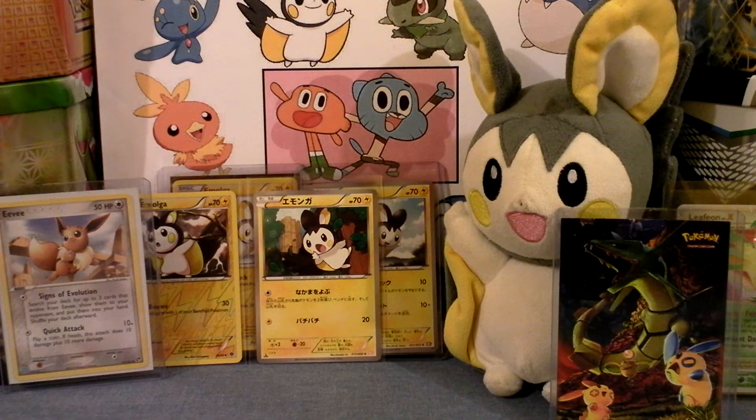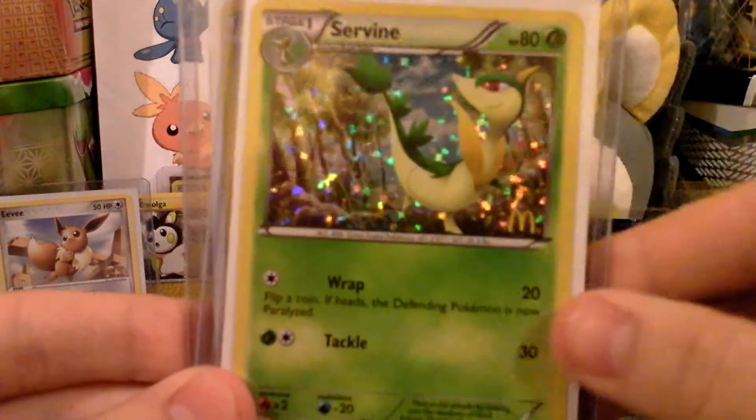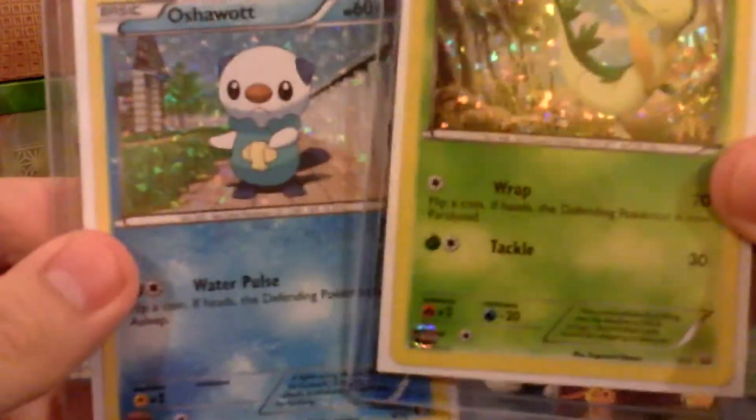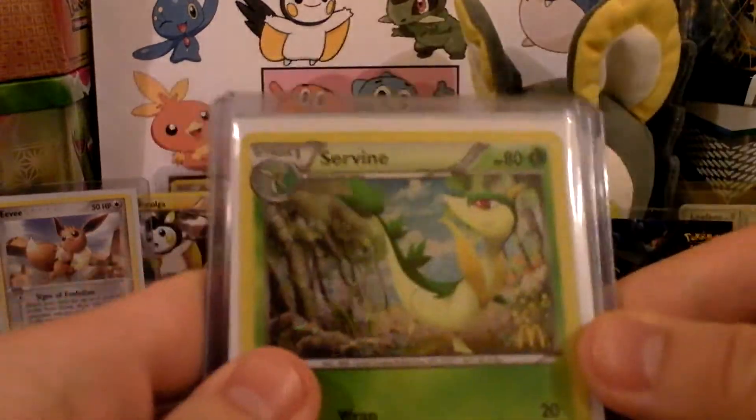Let's try and figure out what the heck's in this one. I can't believe I actually got the one with the main trade in it. Someone's grass type. Let's try and take off the tape so I can show you guys. I have the Oshawott McDonald's promo and the Servine. I might put that one in my deck to replace my Servine from Black and White, if it's possible. I don't know if you can play with these or use them as collection or something. I really like that Servine.